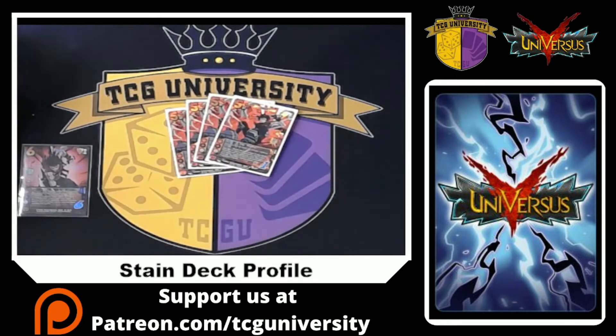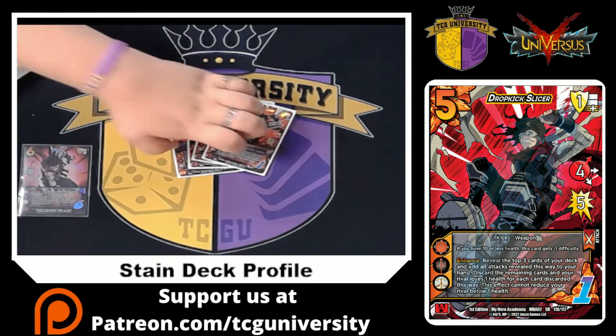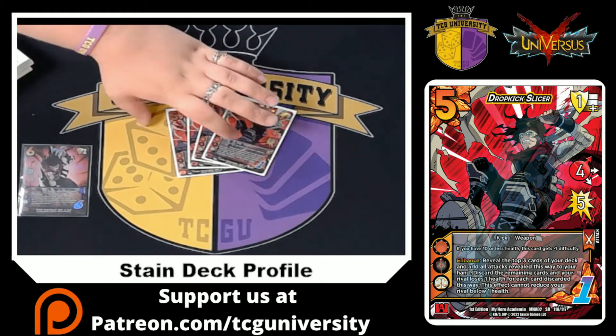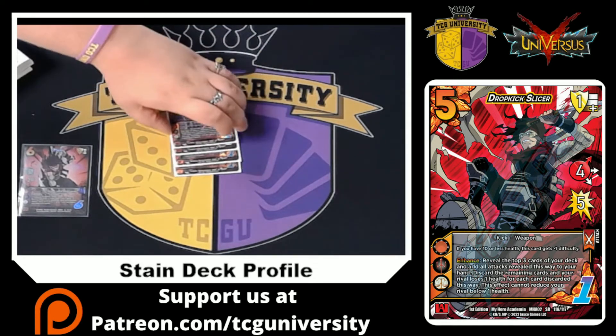The first attack we're going to go over is Dropkick Slicer. It's a four high for five with a one check — the one check is important because we play a lot of spam to try and circumvent that. It gets minus one difficulty when we have 10 or less vitality. Its enhance lets you reveal the top three cards of your deck, add all attacks revealed to your hand, and for every non-attack you burn your opponent. This either burns your opponent and shrinks their life or gets you more attacks. I usually use this as a poke card, a long-string attack, or a kill card — it's our setup for the turn.